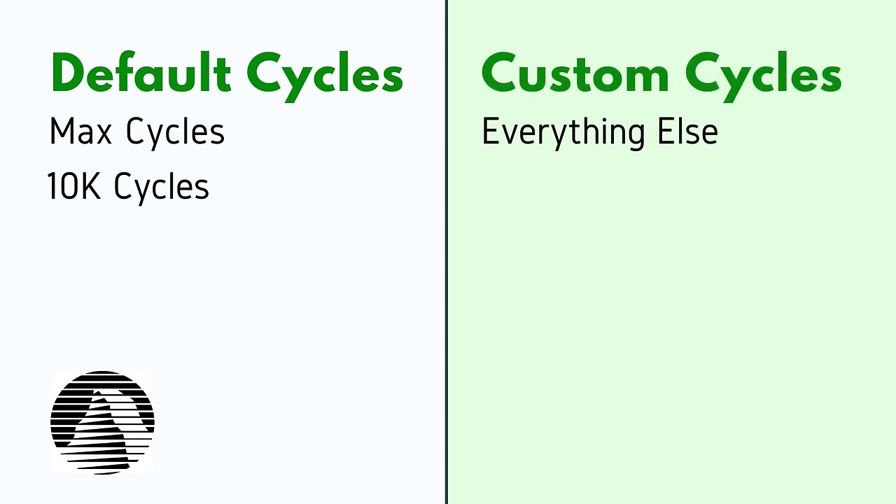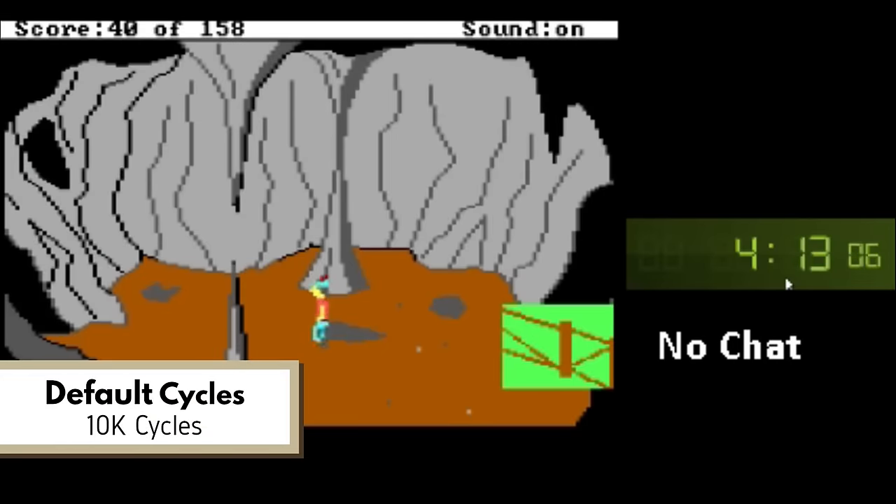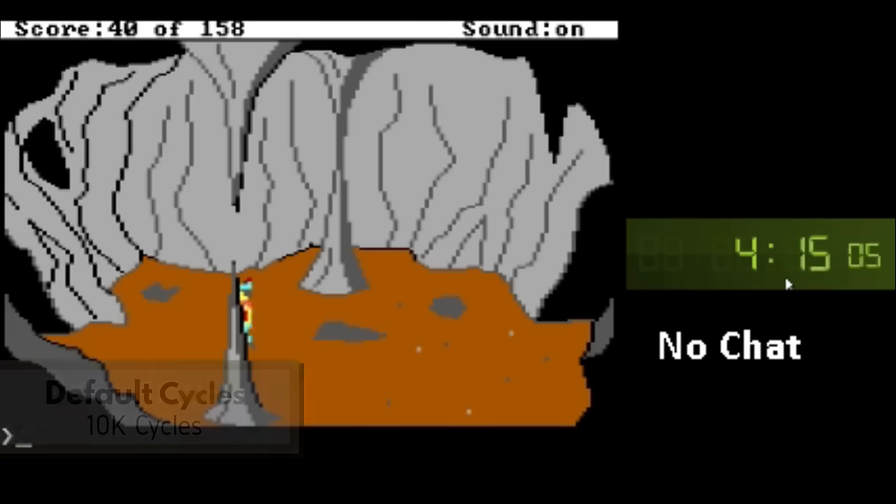Vise told me his reasoning was that 10,000 and max cycles were the settings referred to over and over in the DOSBox readme, so he figured those were the encouraged default settings. The second category was called Custom Cycles, and that was anything else. The run we just watched was run at 10,000 cycles in the Default Cycles category — but why then is the movement so slow?